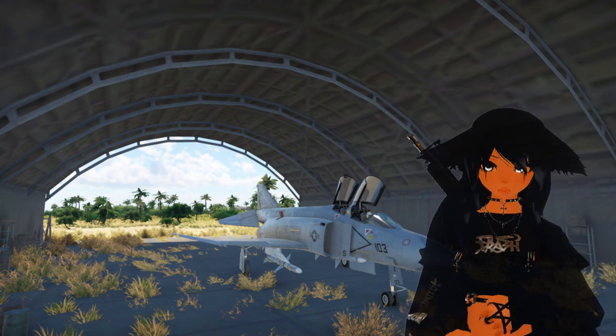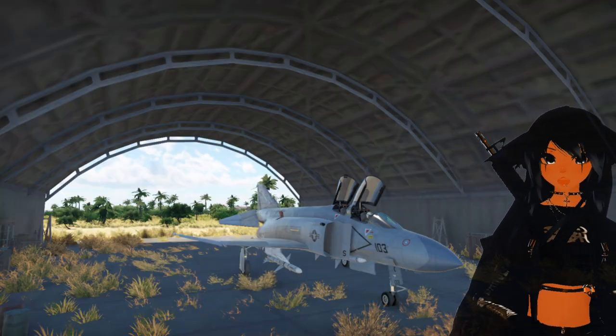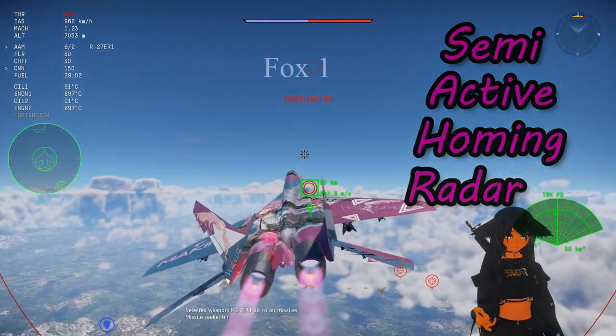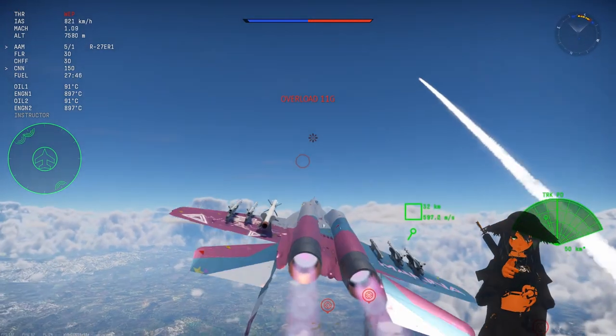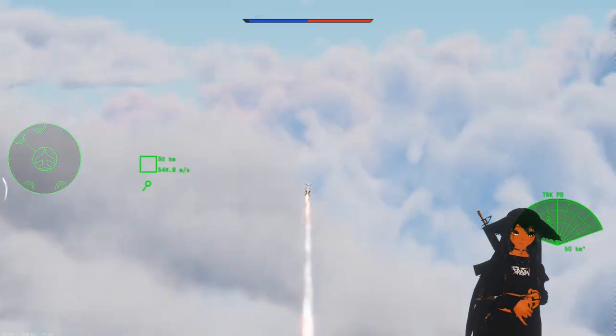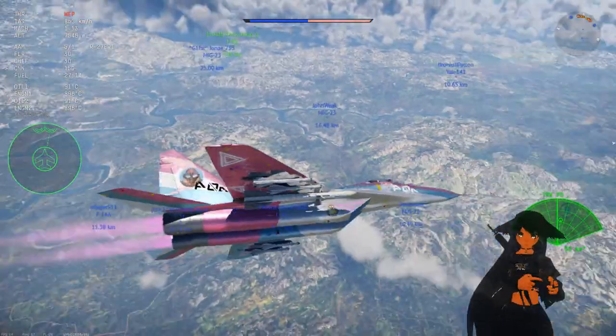The bread and butter of this plane is the AIM-7 Sparrow. What is a Sparrow? It's a semi-active homing radar missile, or FOX-1, short for SAR. What that means is you've got to keep your nose pointed at that enemy the entire time while they're locked, and you can only fire while you have a lock on that enemy.